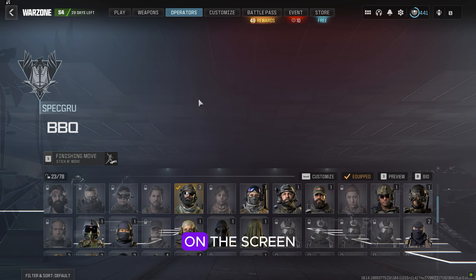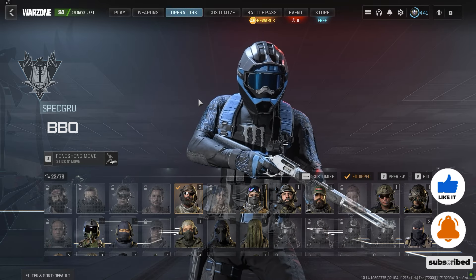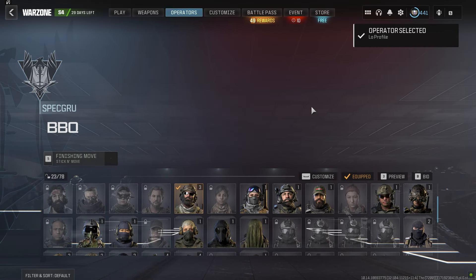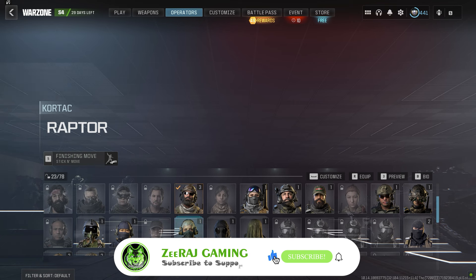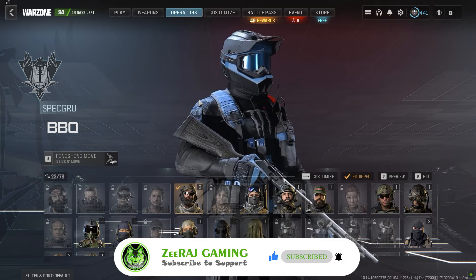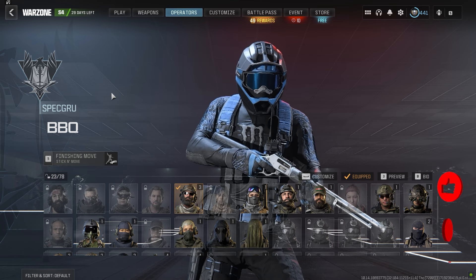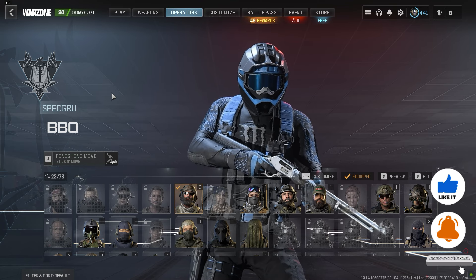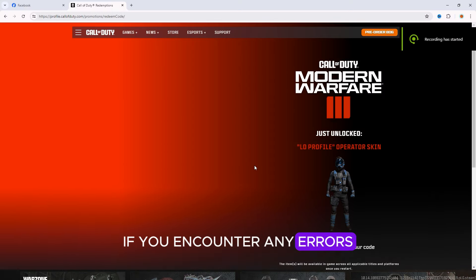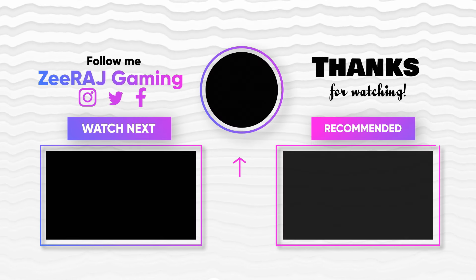Enter the code shown on the screen or in the description. Next, click Redeem. If you encounter any errors, just retry until you see the confirmation screen.